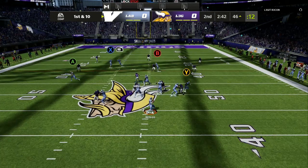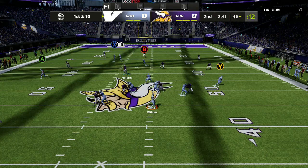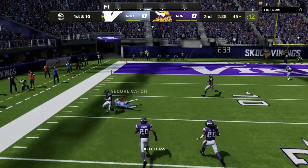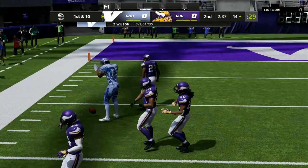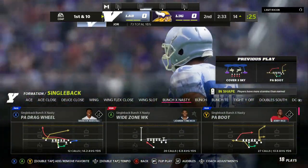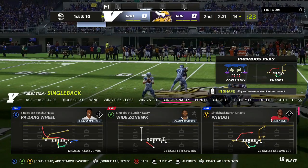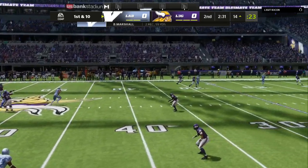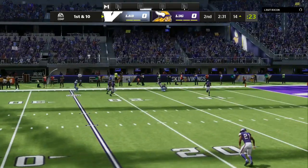One high safety — back with that zone coverage type of look. We have a cornerback on the right, a cornerback on the left, or safeties in the box. All I have to do is have an out route or a flat, a deep route to pull back the deep defenders and the safety, then a corner route and a backside route. You can do all this with the PA boot out of the single back bunch in the Rams offensive playbook.